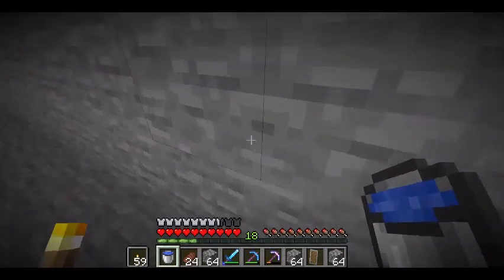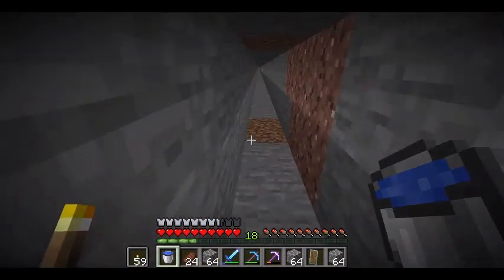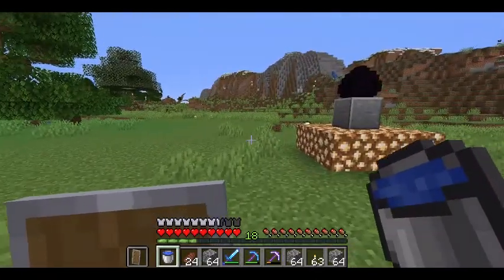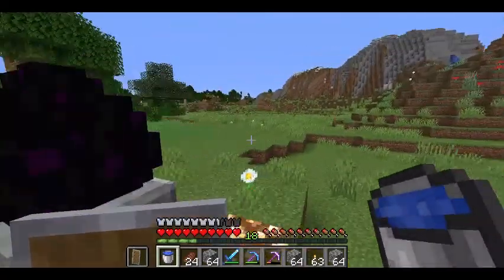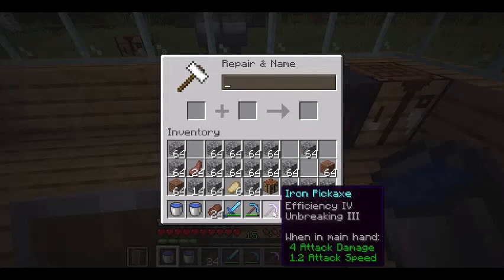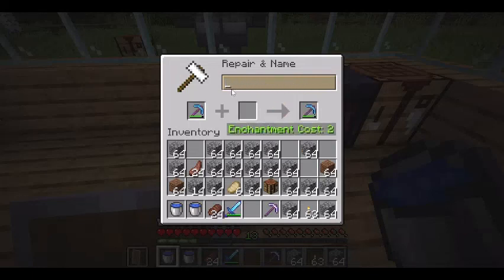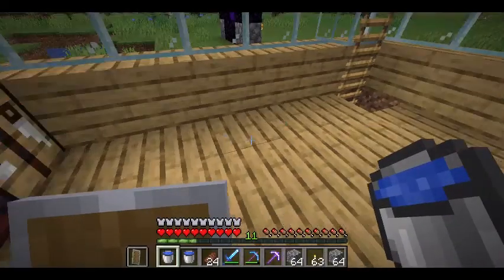I looked around the cave — there was nothing really that interesting except for that mob spawner. I'm going to pick up some cobblestone and head back home, then finally build the mob farm. Back on the surface now — we've got 63 diamonds, name tags, and the enchanted golden apple. I'm going to fix up my iron pickaxe and rename it 'Grace'. I'm also going to rename my diamond pickaxe 'Chris'. So we've got Chris, Chris, and Chris — and now we're going to build the mob farm.